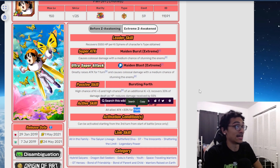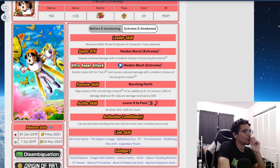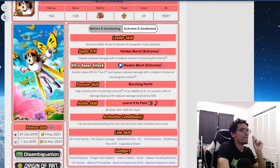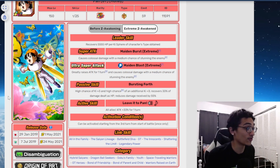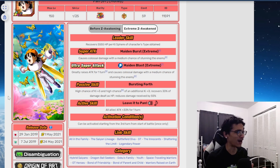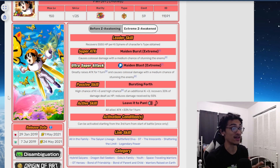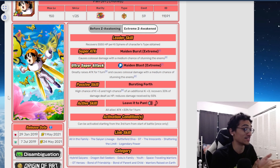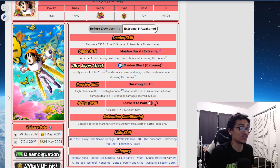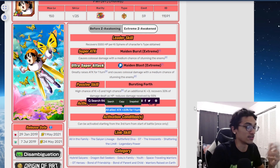In today's red zone meta, I think she can definitely skate by, but it's really dependent on what type of team you're trying to run. If you're running a GT Heroes type team you can probably squeeze her in post-EZA and she can maybe get the job done, but you have to be very careful — she gets touched, she explodes. For specific stages she can probably work because her active skill giving 33% attack for one turn to all allies can make the difference between killing the boss and leaving them with a sliver of health.